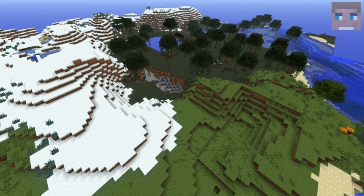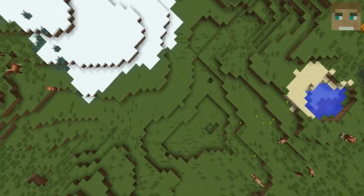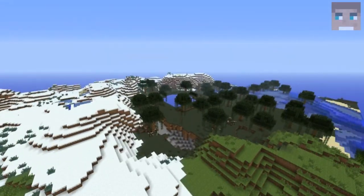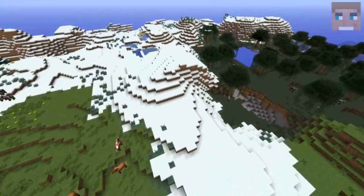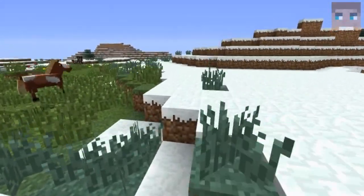I just killed myself so you can see where I spawn — right there. You will eventually spawn right there or somewhere near this point. The first things you see are a swamp biome and an ice plains biome.